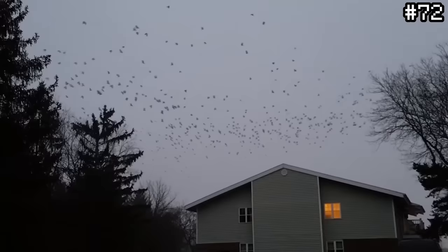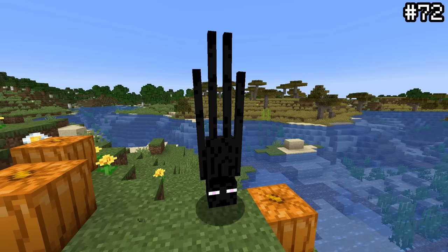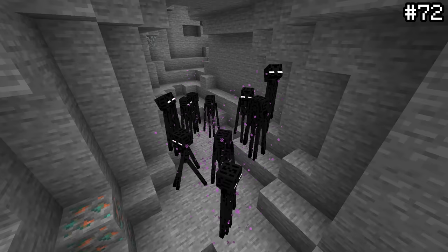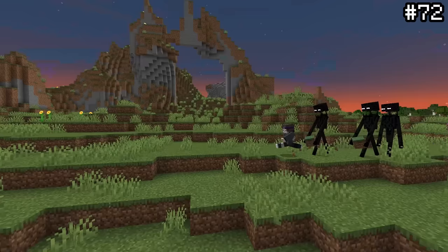A real-life trivia fact you may know is that a group of crows is called a murder. Well, according to Dinnerbone, the canonical name for a group of endermen is called 'a haunting of endermen.' Pull that one out the next time you're being chased to your death.